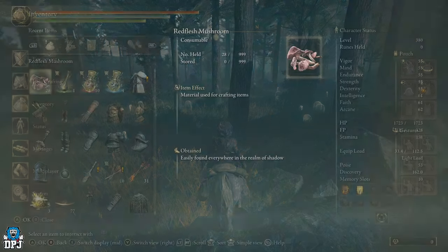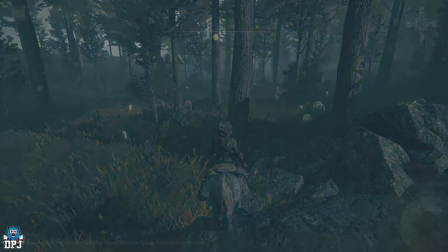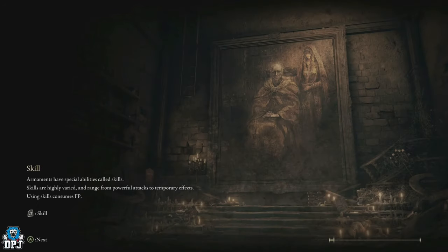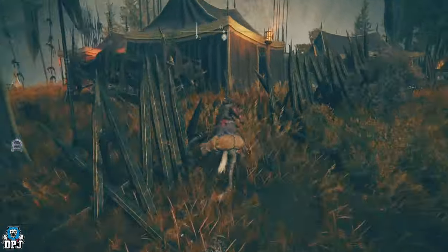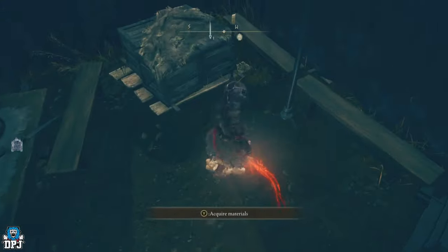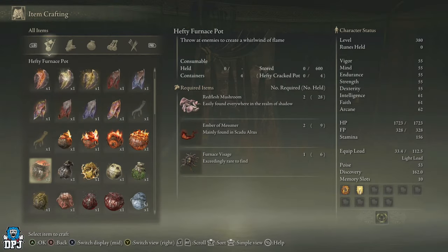The Ember of Mesmer is a little more difficult to come across, but I've found an early-game infinite farm. Come to the Castle Front grace — there's a tent nearby where one spawns indefinitely. From this grace, turn back on yourself, head this way, and right in here there's one right on the floor. All you have to do is reload the grace, run back, and keep grabbing it.